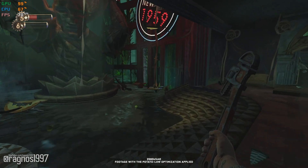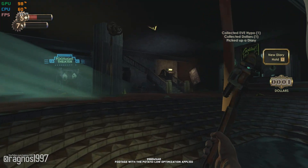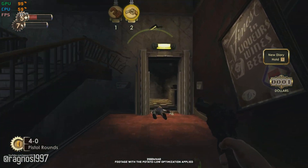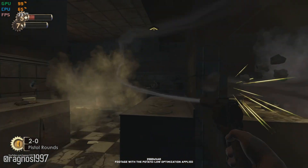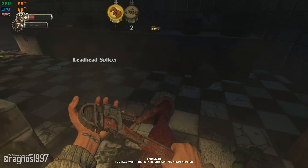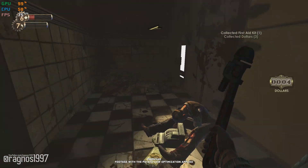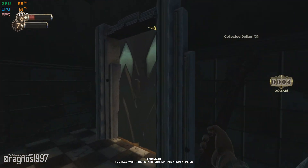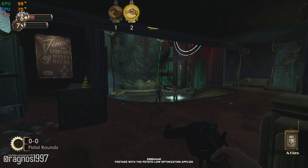Charlie! Charlie, where you going? Charlie, this isn't right! Charlie, if you spot a Splicer in the water, hit it with the Electro-Bolt.